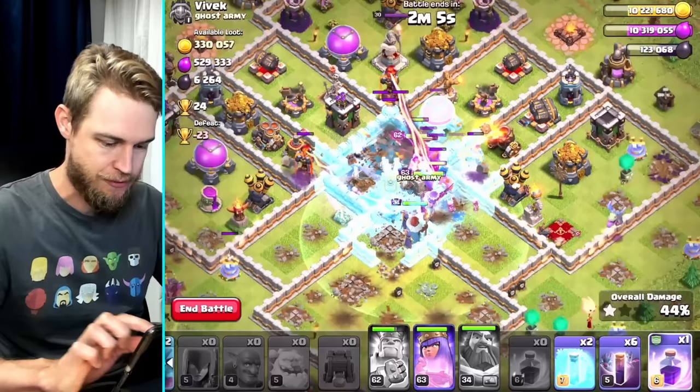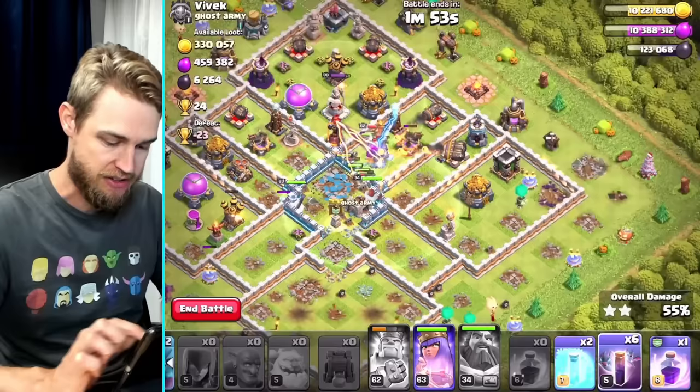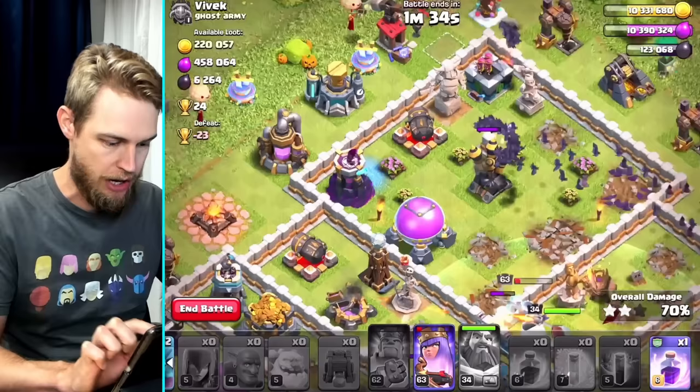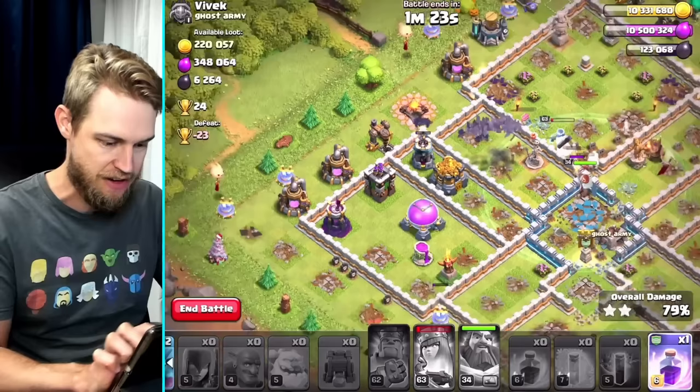The goal right now is for the queen to step up and take out the multi inferno. The queen's getting the single inferno and she's going to take out the multi here in just a moment — oh, she wants to get the air defense. Bats don't do well against air defenses, so let's send all the bats over there. Queen gets rid of the multi inferno in perfect time — absolutely awesome. Let's freeze this wizard tower, and I need to freeze the other one as well. We got it, and I think I'm golden — I think this queen is about to survive too.